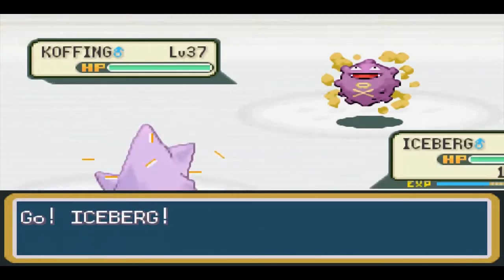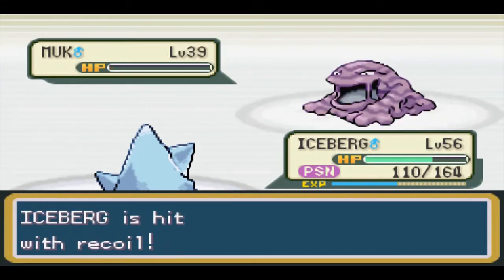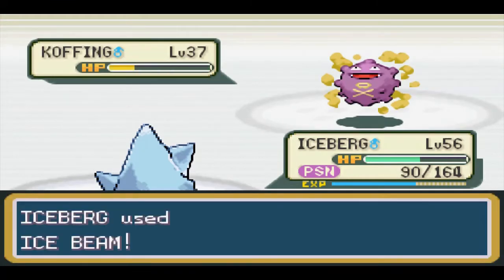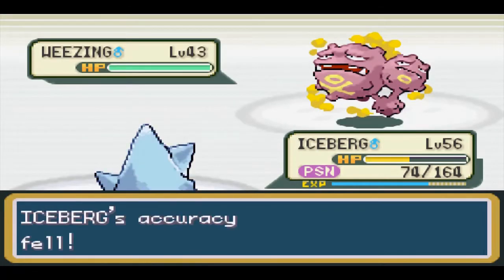Koga's match was going great until Muk outsped us and landed a Toxic, which put Iceberg on a timer. If it weren't for the residual poison damage, we would've won this fight. I'll have to come back when Bergmite can outspeed Muk.